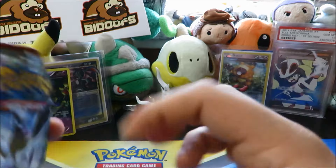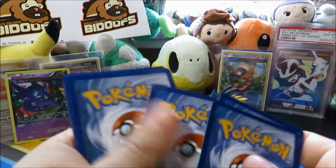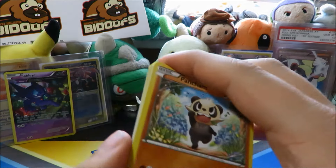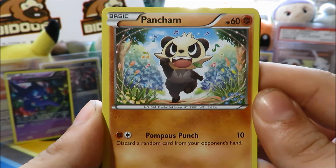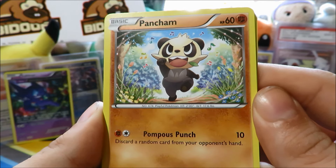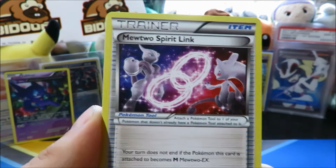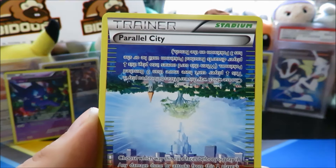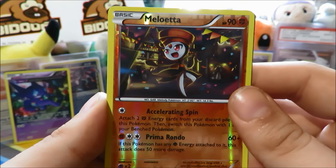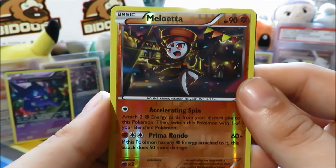Next up we got a Mega Mewtwo pack — that pack didn't want to open. The doof came through for us, ladies and gentlemen, boys and girls — we felt that glossy gloss! We got a Pancham, Inkay, Swablu, Starly, Fennekin, Mewtwo Spirit Link. We pulled a Mewtwo EX! We got a Parallel City — awesome looking card. Reverse is a Meloetta, which is a rare in itself, so we're back-to-back with a reverse rare.